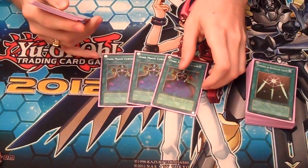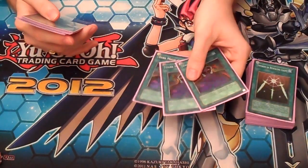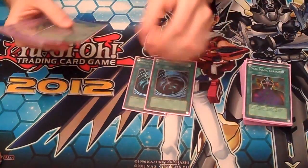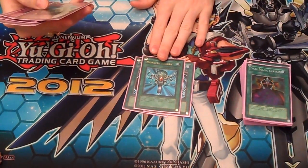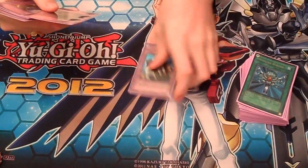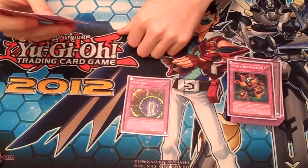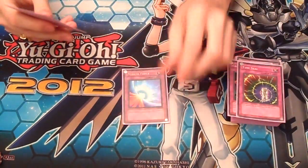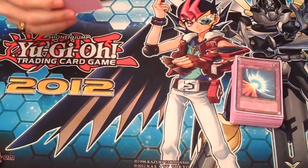2 MST we discussed. Yugi definitely ran Monster Reborn — that's exactly what he put in the Gold Sarcophagus in those last couple episodes. Yami was not happy. Solemn Judgment. Time Seal — he Time Seals on Rare Hunter, and it's cool though I didn't get to use it. Mirror Force — I had been complaining the entire time that I wouldn't get to play it, and then it was really awesome when I did. Magical Hats got used in time too — that was nice.